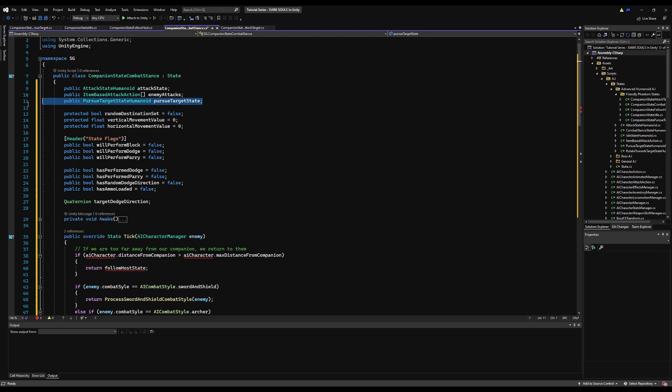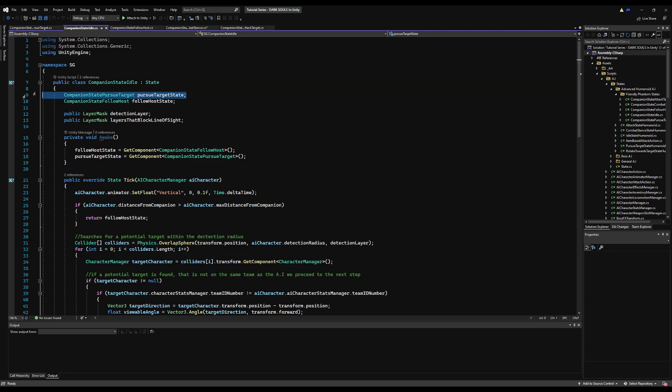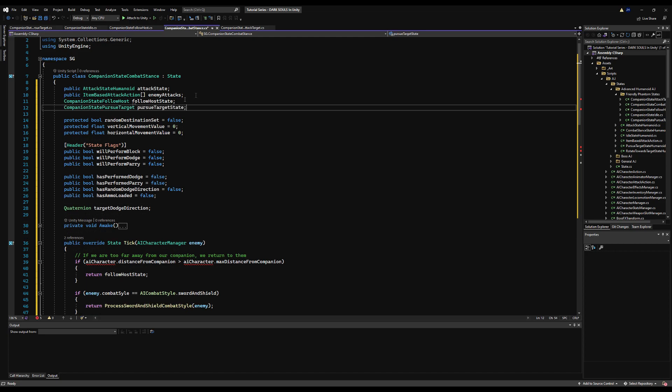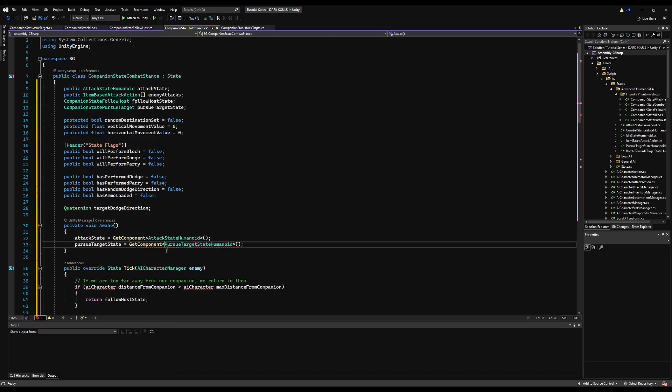I'm going to copy the companion follow-host variable and put that right at the top. I'm going to get rid of the pursue target state humanoid — don't need that right now. I'm going to copy the pursue target state scripts but the companion variant, basically replacing any humanoid scripts with the companion variant. Humanoid being our advanced AI, companion being the friendly AI.